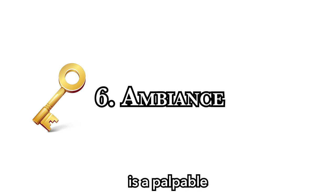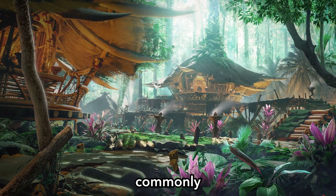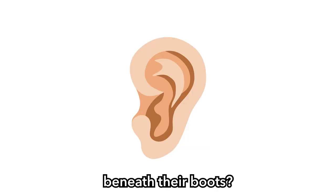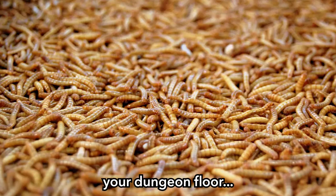The sixth key every dungeon needs is a palpable ambience — or ambiance, the purpose being to create a solid atmosphere your players can taste. A mistake DMs commonly make is to focus only on what their players can see. But what do your players smell when they enter your dungeon? What do they hear? What does the ground feel like beneath their boots — are they crunching on bones, plodding through thick layers of dust, or squelching on billions of maggots? Consider your players' five senses and ask: how can I describe rooms with more senses than sight? Using two or at most three senses per room should more than suffice.